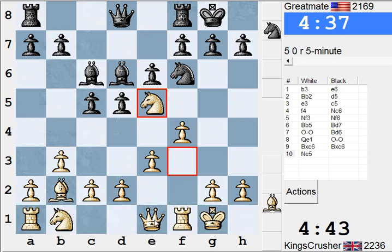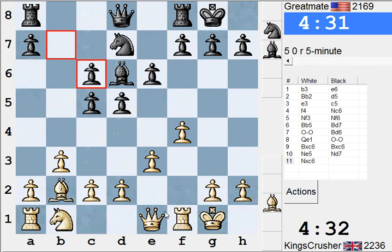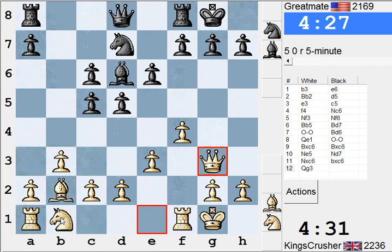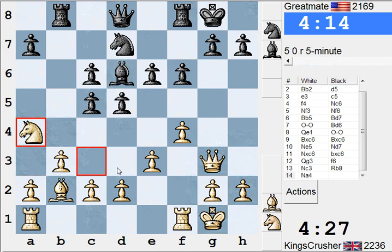I'll take here. Get double pawns and Qg3. This bishop might be dangerous on the diagonal anyway. I'll reroute, maybe Ne4 and just go for the c5 pawn. Nimzo engine in reverse.